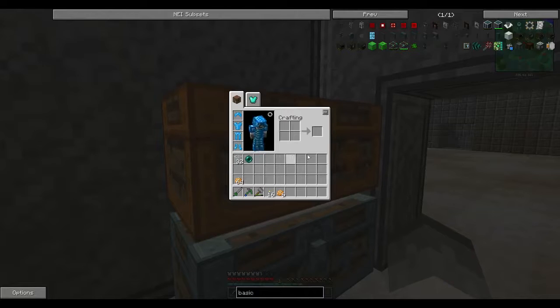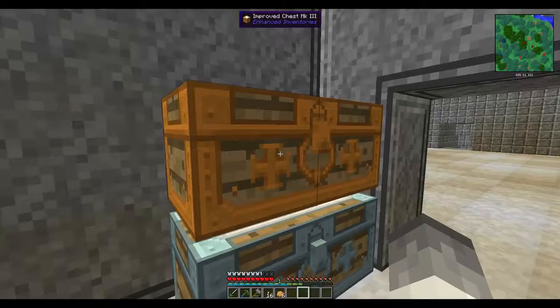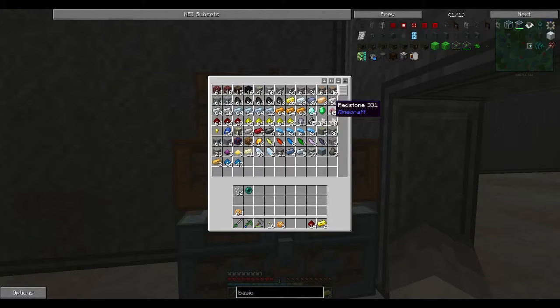All the machines that I'm going to make are from Thermal Expansion, so I'm going to use some basic machine frames to create them. I'm going to make the magma crucible, the fluid transposer, the igneous extruder, and the aqueous accumulator. Here's all the recipes — I need four of these, two of these, a lot of glass. I'm also going to need to make invar reception coils, which is gold. So here we go, I'm going to make a lot of things.